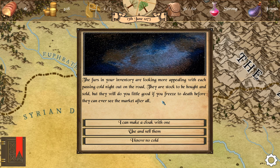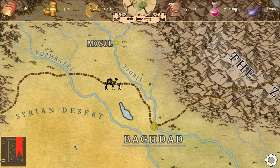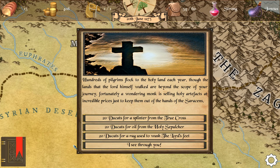The furs in inventory are looking more appealing with each passing cold night on the road — stocks to be bought and sold do you little good if you freeze to death before reaching the market. Let's make a cloak. With the simple use of a belt you fashion a cloak out of a long fur hide. The skin is soft to the touch and it's great for keeping out the cold. Last night you started sweating when sitting too close to the fire — this thing is great!